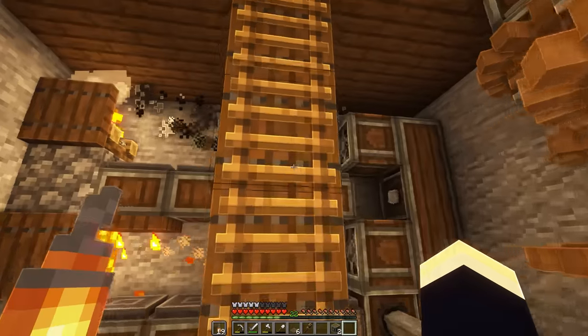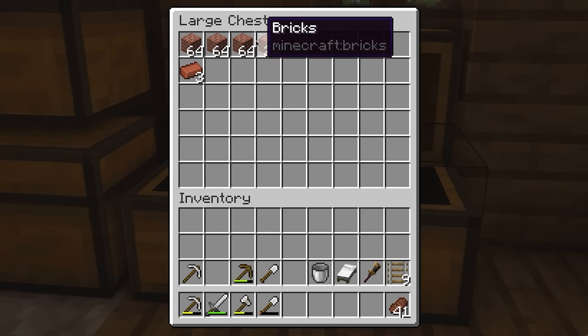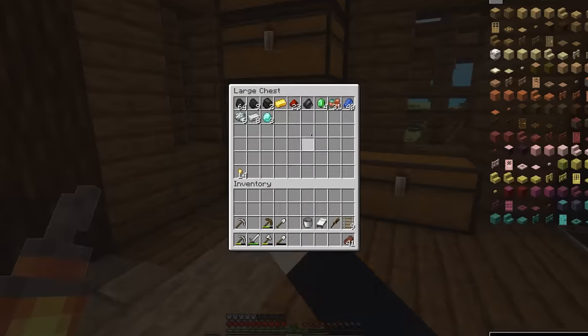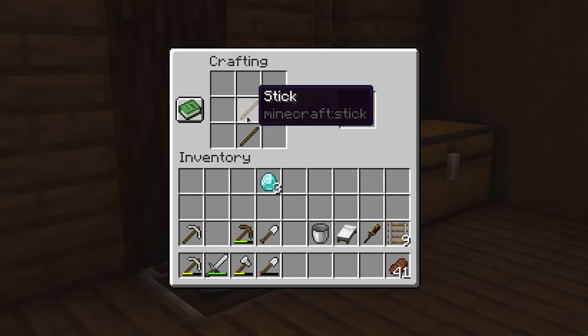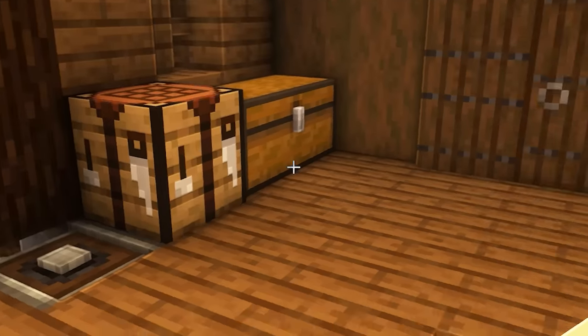Time to actually go to bed. Now with hopefully enough bricks — we can always get more if we need it — it's time to get some granite and andesite. I've decided to go ahead and craft a diamond pickaxe because it's going to be very useful instead of using the slower iron ones.